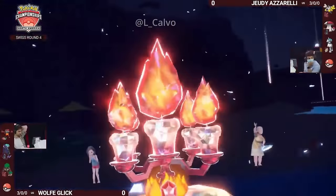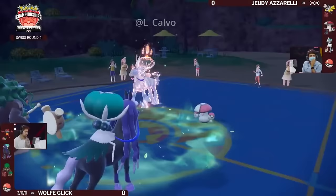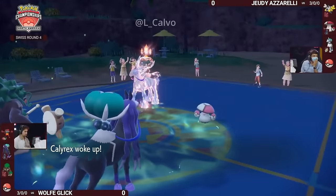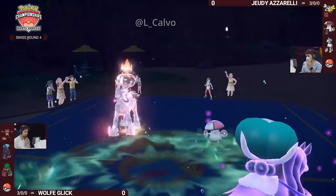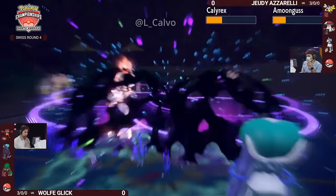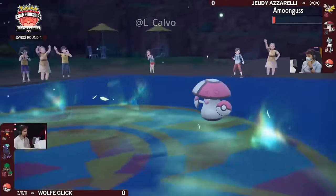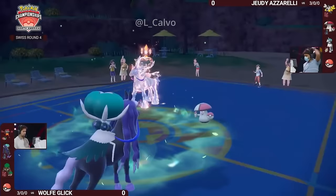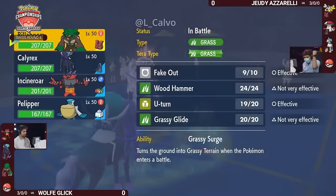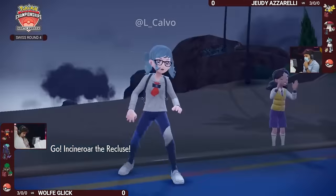The first thing we'll see is Terastalization to Fire-type from the Ice Rider Calyrex — that'll help potentially eat something from this Shadow Rider Calyrex if it does wake up. It gets the Astral Barrage into both targets at plus two — take a look at how much damage it's going to do. This Amoongus though, it doesn't actually get knocked out, as the U-turn heads into that slot, allowing Rillaboom to pivot out.